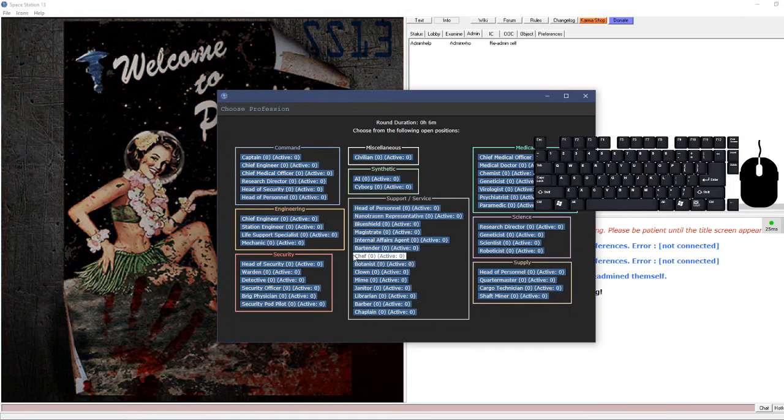Alt-clicking a tile will bring up a floor tab showing everything on that tile. It closes when you move away. Alt-clicking a tile shows you the floor, the table, and all items on it - like a salt shaker and pepper mill. You can interact with items directly from this tab to pick them up.